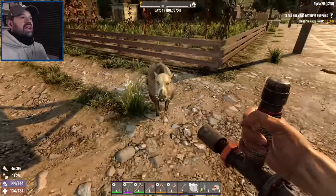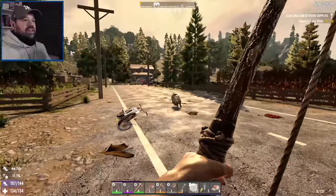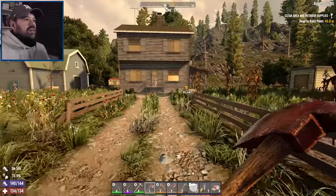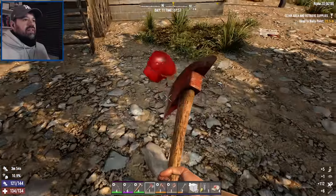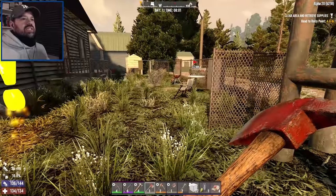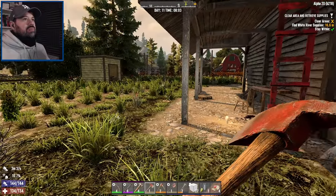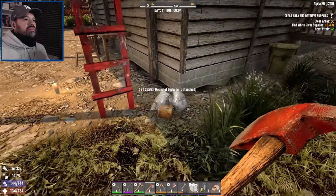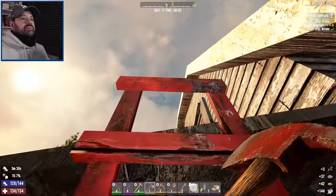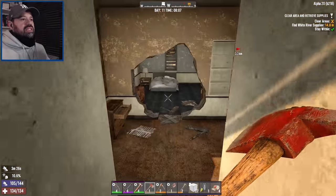We leave the bike here. I think if we reset this it will actually respawn the pig. Let's do this — and if the pig respawns... it probably did. Okay, this is a clear quest. Let's head up on the roof. I don't think I've done a quest in this POI before, so this should be interesting.